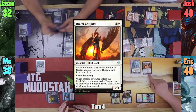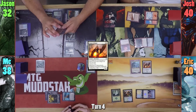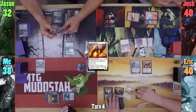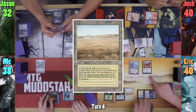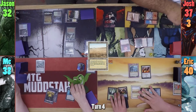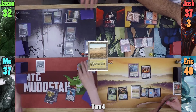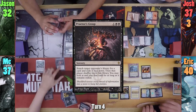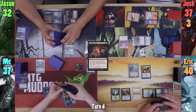Eric casts an Orator of Ojutai in his main phase, drawing from its own enter-the-battlefield effect, and then drawing again from Arcades' trigger. He plays a Savannah, before moving to combat and hitting Josh for 3 with Arcades. I lose 1 from my Arena trigger and draw, then draw for turn. I play a Swamp and cast Praetor's Grasp, targeting Jason, because Josh made it look so fun. I pick my card and pass to Jason.